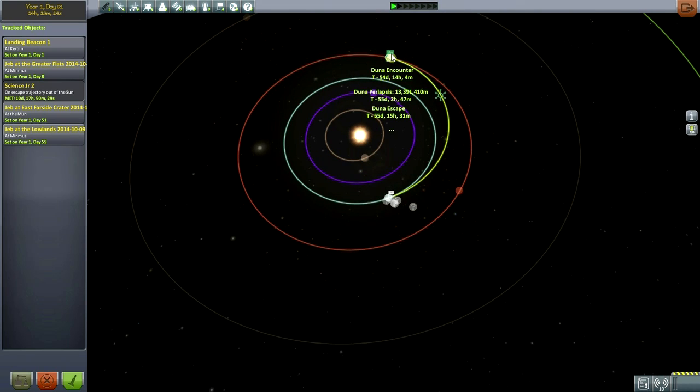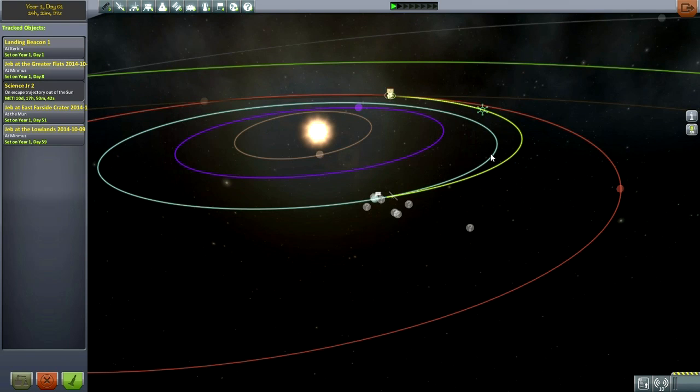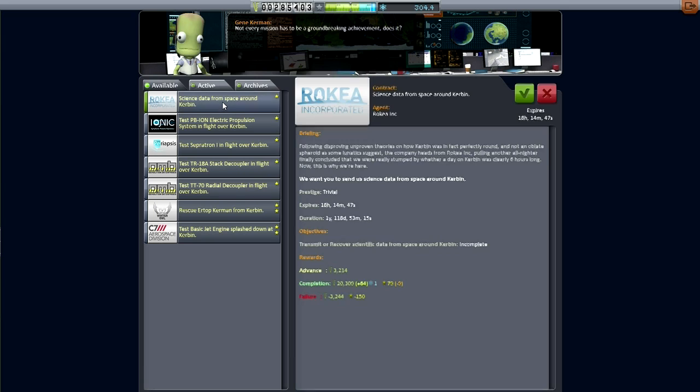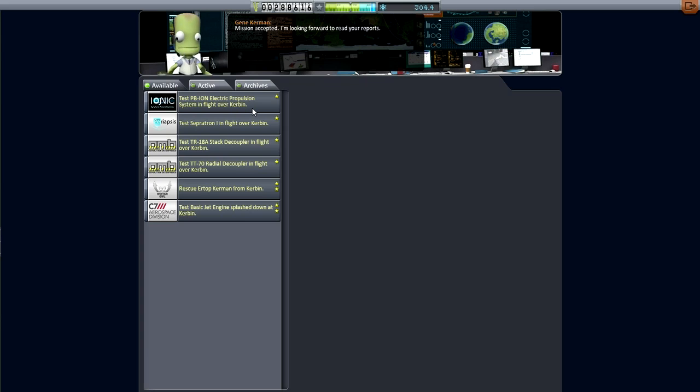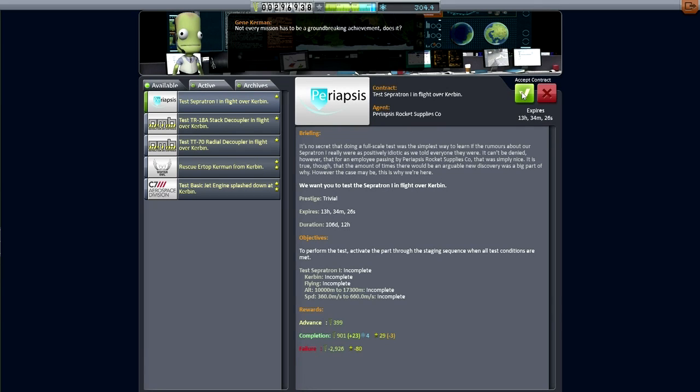I noticed that time-warping through all this mission stuff has led my Duna mission to drift a little further out, but I'll just correct the mid-course burn in the next episode. Looking at the contract screen, science data from space around Kerbin is available — probably when we unlock Gravioli that'll be the time. I ended up picking up the ion engine test in-flight and the Crypton in-flight, because those seem reasonably doable.